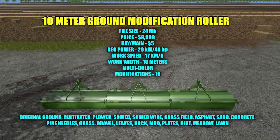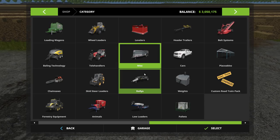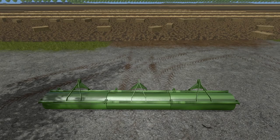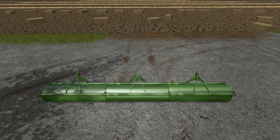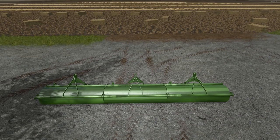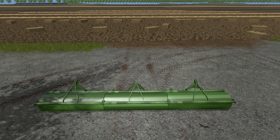Let's go over the shop and check out a couple of the specs. It's under miscellaneous in the shop. There are all the stats: 17 kilometer an hour work speed, which is really good. I reviewed this mod about a year ago and it was only one third the size — you can tell by looking at it that it's basically three 3-meter rollers attached. Very cool little mod.